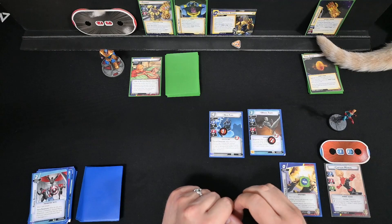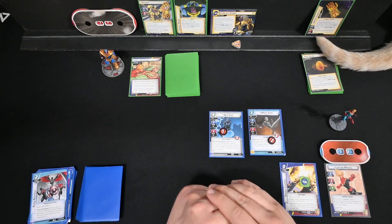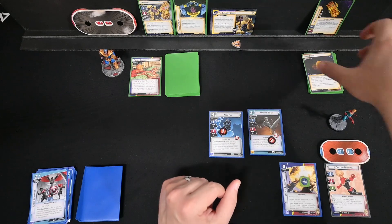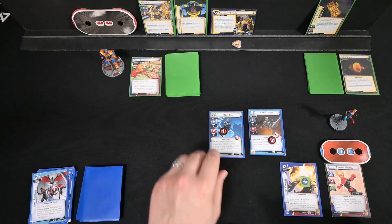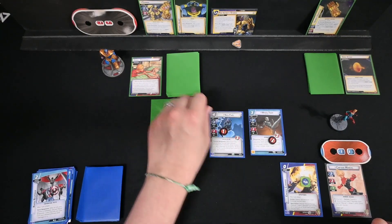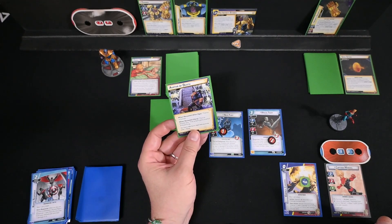That triggers the Soul Stone — he's going to heal 3, but he didn't have any damage on him. He gets an additional boost card for his next activation. Counter card: Avatar Death. Thanos attacks and gains Overkill and Piercing.